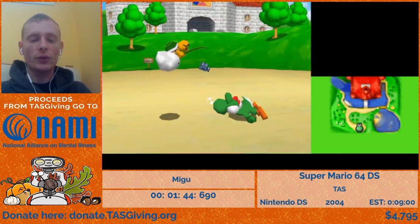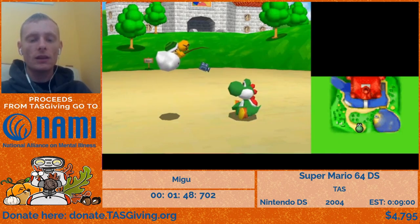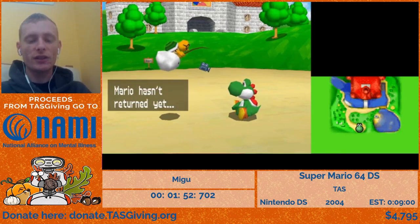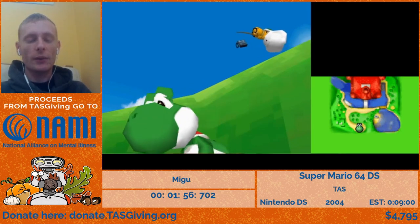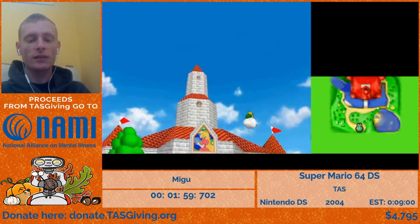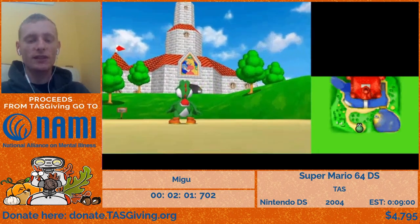We're going to gain control soon with Yoshi — that's how you start in this game. Normally, of course, you're supposed to enter the castle. In this version, you actually need a key to enter the castle, and that requires catching a rabbit, and altogether it's kind of slow, so we're going to do something else instead.